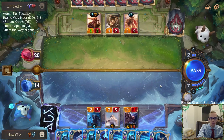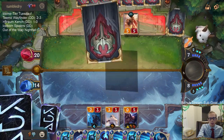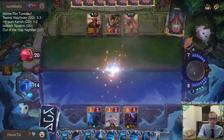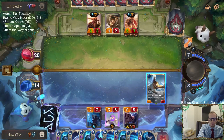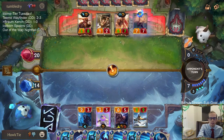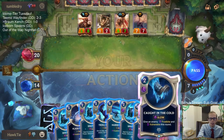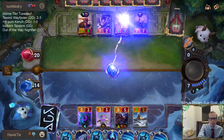Miststraight decks are good. I want to draw Feel the Rush, but a Rime Fang Wolf wouldn't be bad either. Them grabbing the Obliterate for the Tom Kench with their Invoke - that hurt. We needed that Tom Kench - this hand is just completely relying on that Tom Kench.